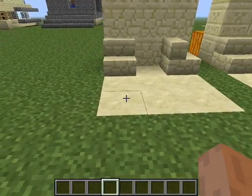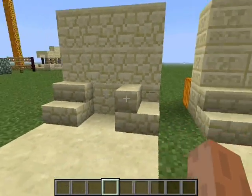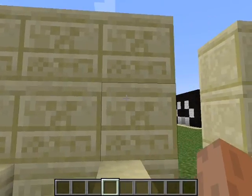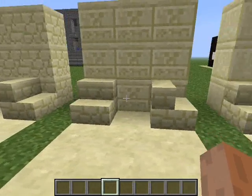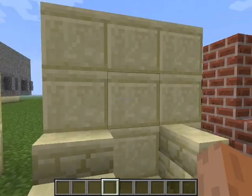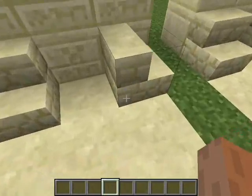Over here, this is sandstone — regular sandstone. As you can see, sandstone stairs will have the same pattern. This is chiseled sandstone; it's got little creeper faces chiseled in it. You can see how those patterns match up. This is smooth sandstone — this is what I like building walls out of. All of them have the exact same top, as you can see.